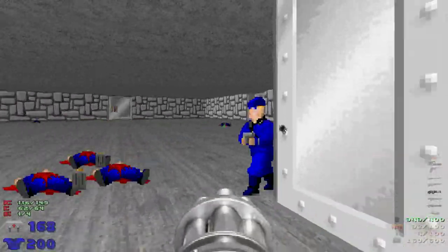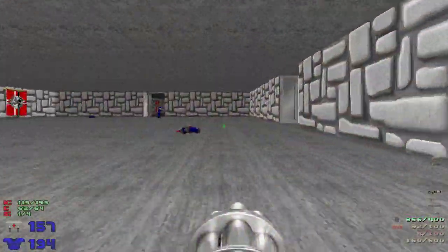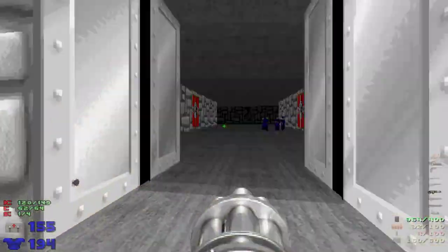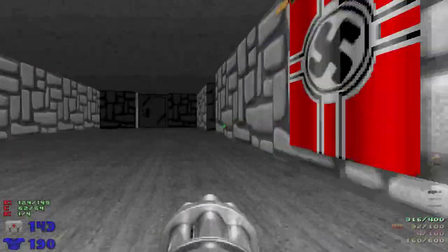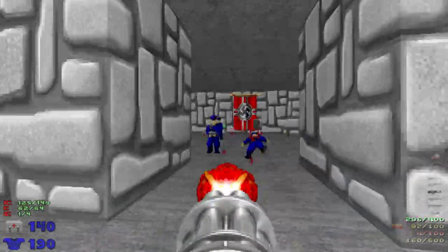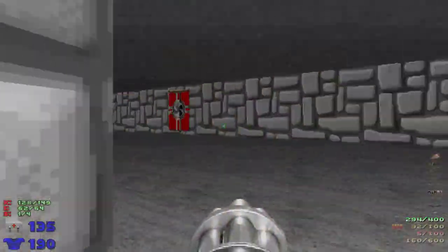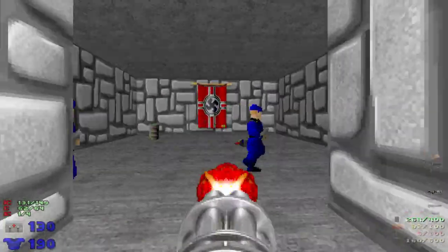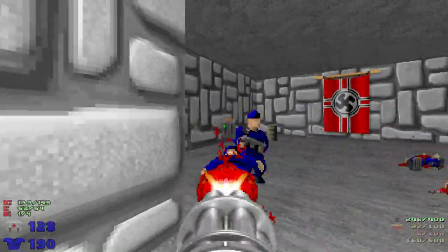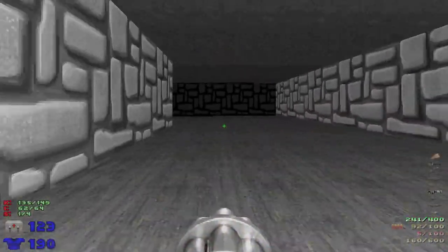Here's my plan: I have a berserk pack and a soul sphere that need grabbing, as well as a few other stray health packs. I want to make sure I'm at good health, so I'm going to whittle away everybody else first. I'm going at a fair pace, taking some damage. Chain gun through all these guys, pick up their ammo that they clearly don't need anymore.